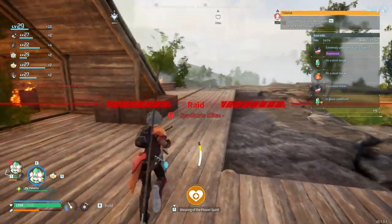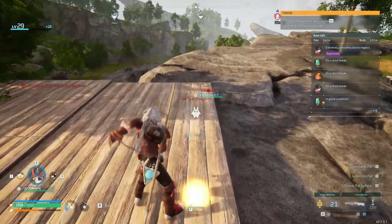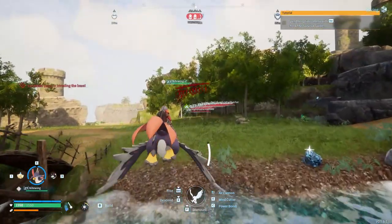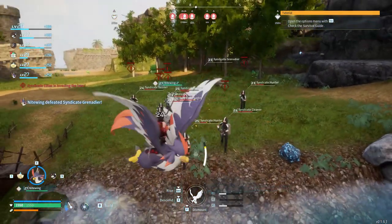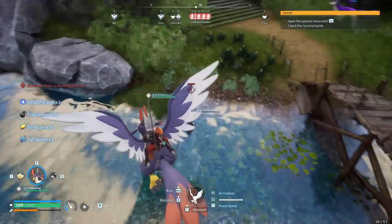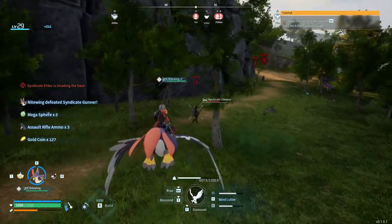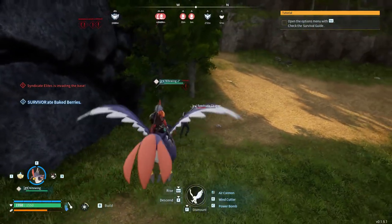We're being raided by syndicate elites. I also just took cold damage - why does that keep happening? I get the feeling they're just going to bug out because of the elevated surface, but we'll see. Right down this way like usual, down by the river - syndicate elites level 23, interesting. Let's try to hit them with a power bomb now that they're all grouped up. One of them seems to have dropped a pal soul. They're dropping ammo too, I can always use that. This one's called the syndicate cleaner.